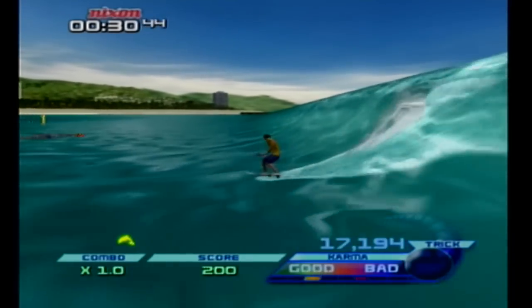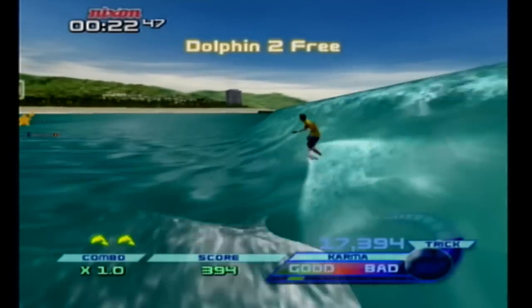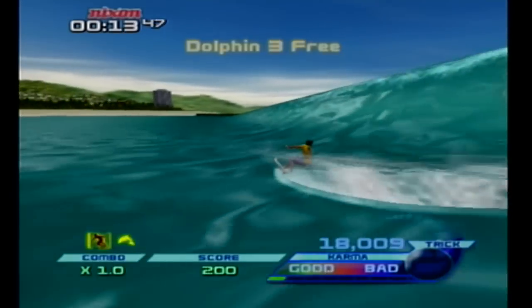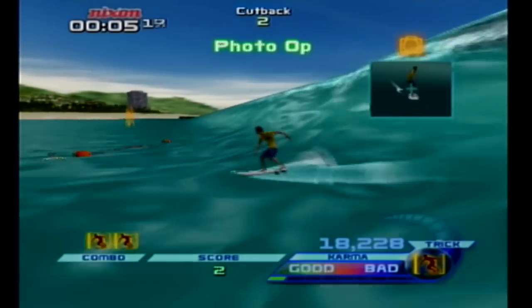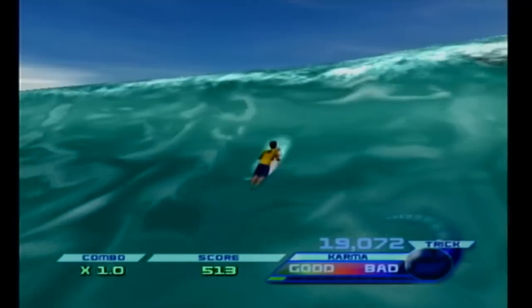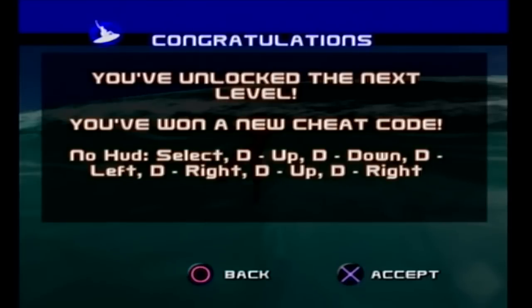Oh my God - jump scares! I had no idea this game was going to be so scary. Maybe if you paddle out to the thing you can break the nets by paddling. It's gonna come down to the wire - we did it! Bail off the thing. What is this? It just says 'Take it to the limit' and there's two blue boxes with nothing in them - there's supposed to be pictures there. But we unlocked the next level and won a new cheat code: No HUD.